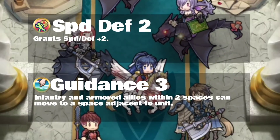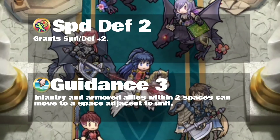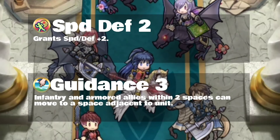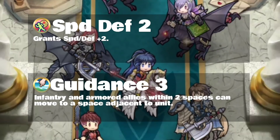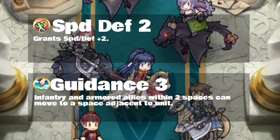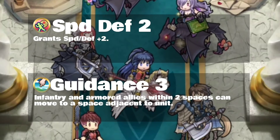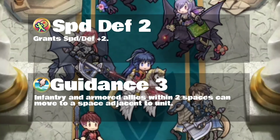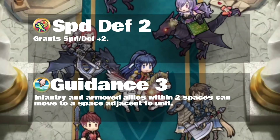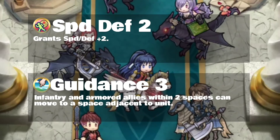Speed Defense 2 grants plus 2 speed and defense, which works out really well for her since speed and defense are both really good stats you probably want to bolster on her. Guidance 3, however — this is teleportation for armor and infantry units who are within two spaces of her. It's a skill that is only inheritable on flyers. Whenever an infantry or armor unit is within two of Tana, you're going to be able to move somewhere and they'll be able to teleport adjacent to her.